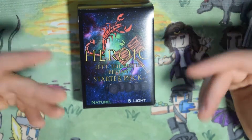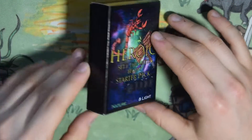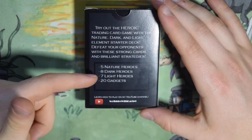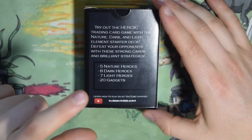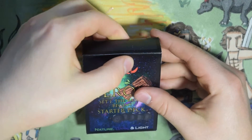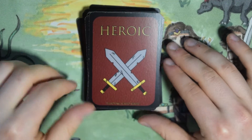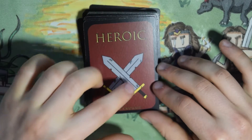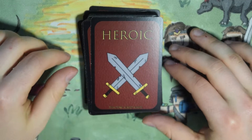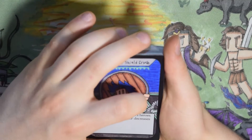Now let's get on to the Nature, Dark, and Light deck. Same thing on the front — Heroic, Set One: The Battle Begins, Nature, Dark, and Light. On the back it says the same thing except for Nature, Dark, and Light: five nature heroes, eight dark heroes, seven light heroes, and 20 gadgets. I just have to mention the backs look really really good — I'm really happy with how the back turned out. When I first started printing these on my own printer you couldn't even see the little leather texture, but now you can and it looks really really cool.